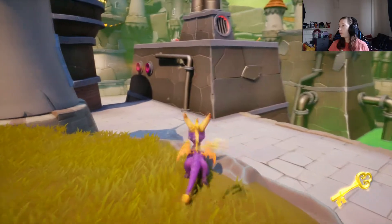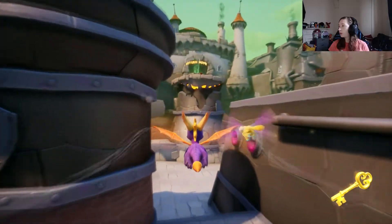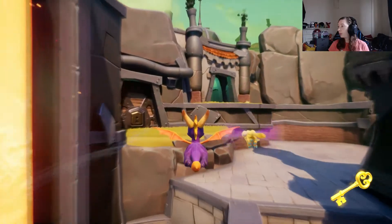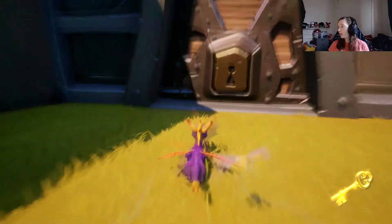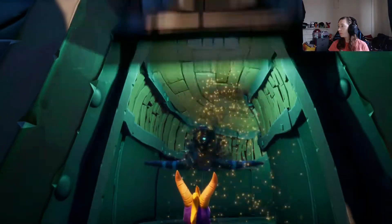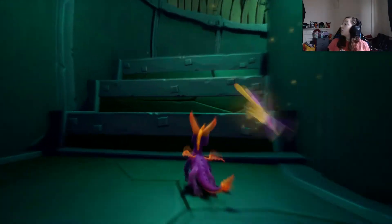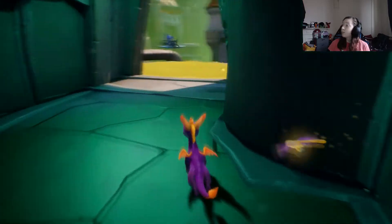There's another door up there. I believe we have to go... alright, that's the return home thing, it's quite high up. We fly over this way and open up this door. And once again the keys are... that one's flying. Of course he is. Of course there's one that flies.